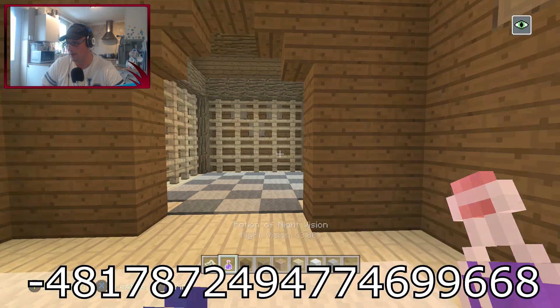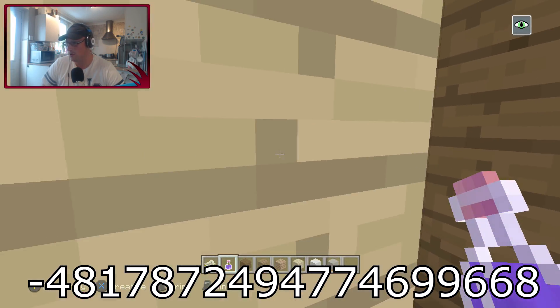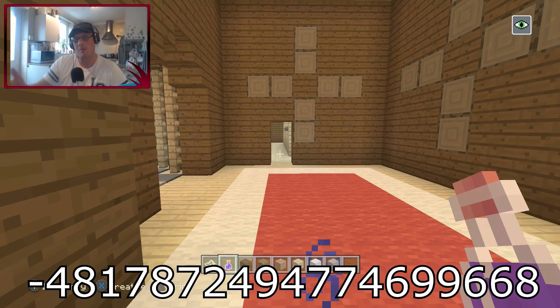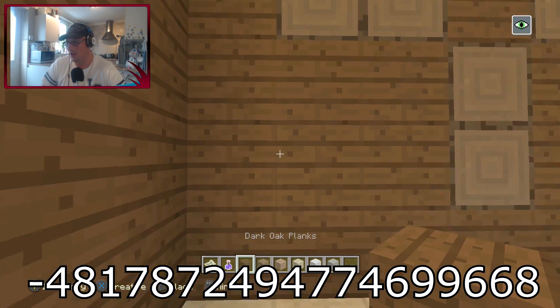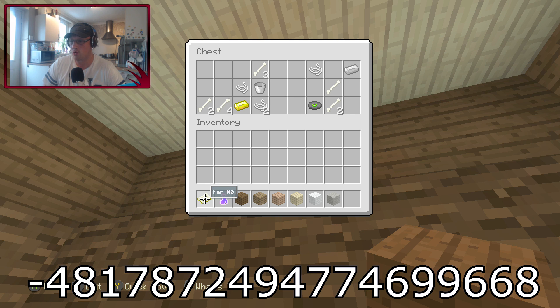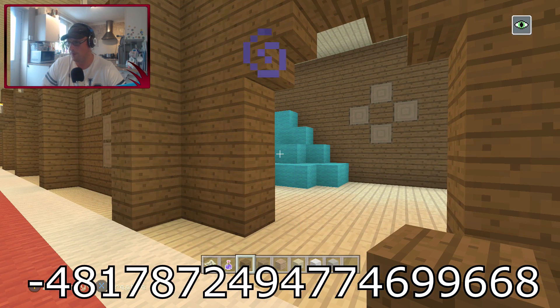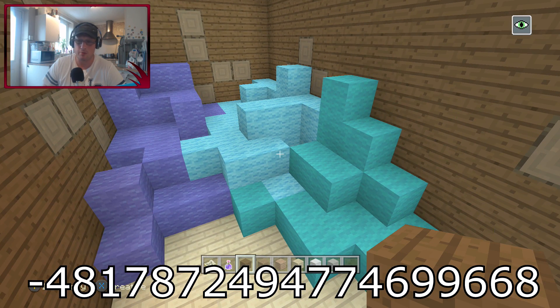You could knock that wall out and make the same entrance on the other side, so you'd have the chest room linked to both sides of the corridor — quite a good little feature. Inside here you've got a load of fences and another chest. In that chest there's another disc, some iron, more bones. That's two hidden chests found so far. In here I think this is like your war room — pretty awesome.